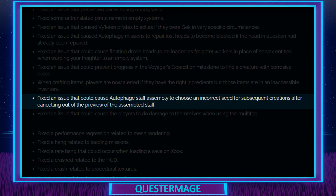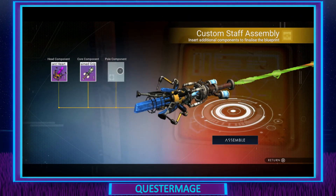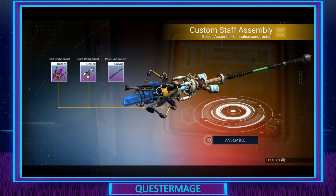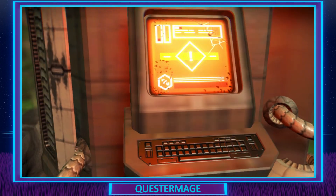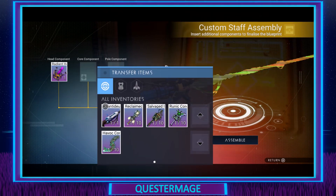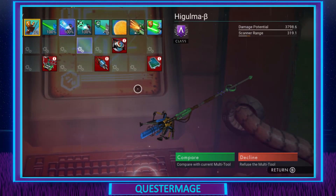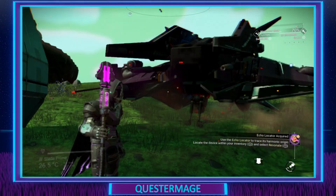Fixed an issue that could cause autophage staff assembly to choose an incorrect seed for subsequent creations after cancelling out of the preview of the assembled staff. I'm not too happy about this fix because I was going to make a video about it — this would make that redundant. When creating a staff, you apply three items to create it and it applies a colour. If you back out of assembling it, remove the top and replace it, it changes the colour, which I thought was actually pretty cool. And if you backed out completely, went in and out of your ship, and then reassembled, it would cycle another set of colours — that's how I got my staff. Looks like they've fixed that, so I don't know if I like that one.